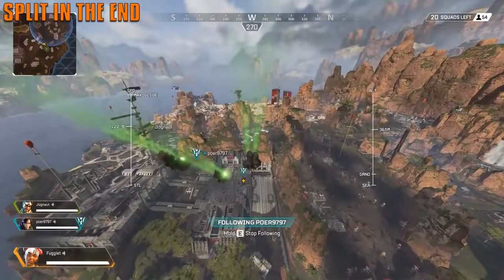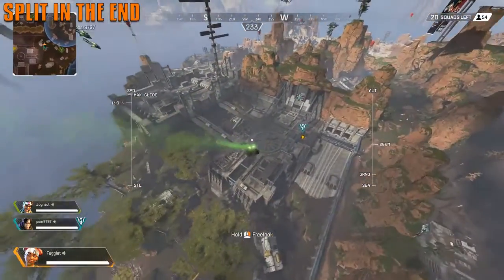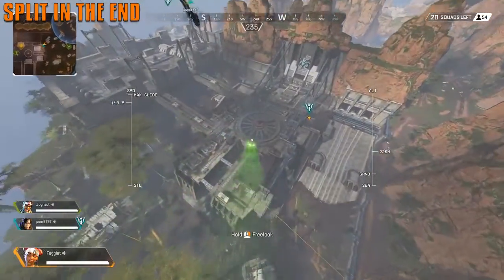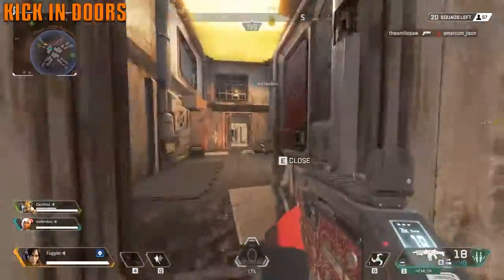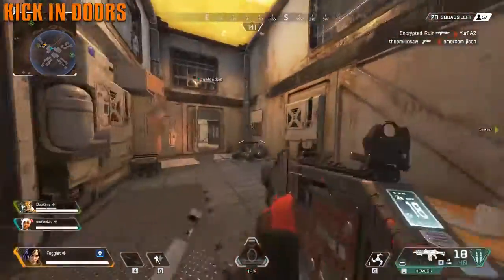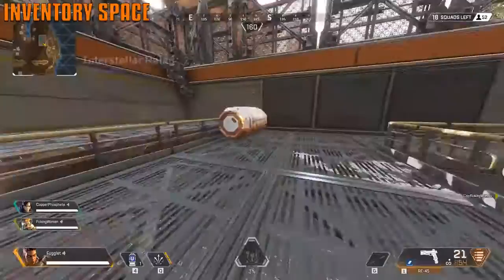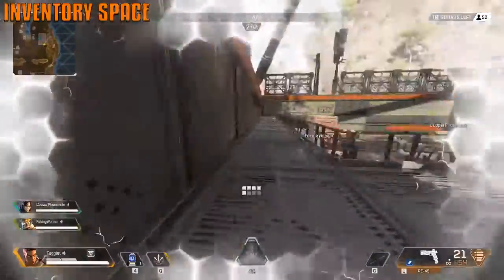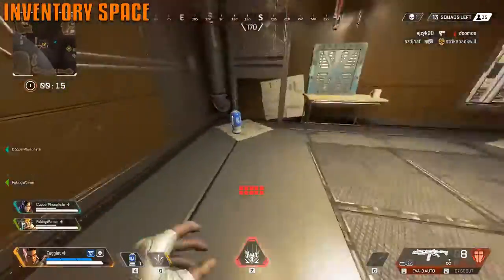When dropping with your jump master at the very end, split from your team slightly and land close to them so you don't all stack in one big bunch — that way you can cover more loot. Doors can be kicked in and after two kicks they will break. Keep an eye on the inventory bar on your screen — it shows how much space you have left. If it turns red, you need to drop some items.